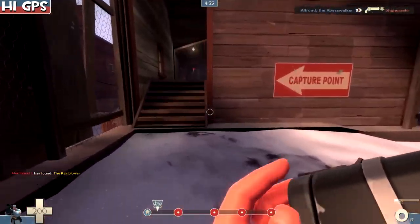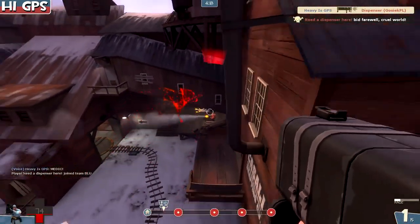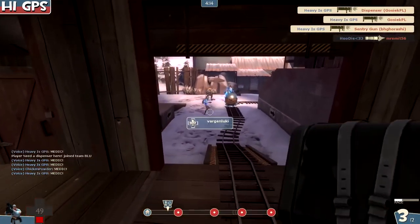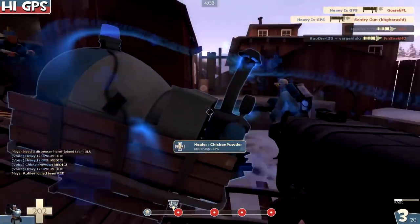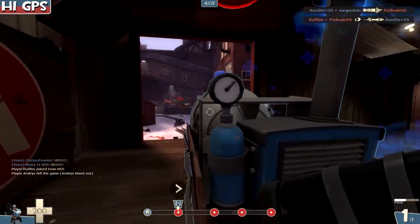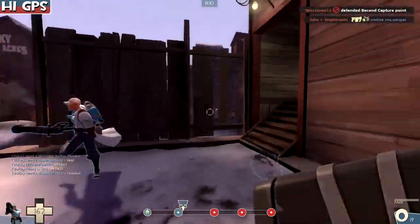Fun fact: if you don't have the wrangler, don't build your sentries way in the back — they now have limited range and they won't shoot. Also if you jump into them you will die sometimes. Whipping the medics, pushing the cart, doing the objective. You can see the Black Box works also pretty well with the Buff Banner because you get bigger health regeneration, but you can still die. Keep that in mind.